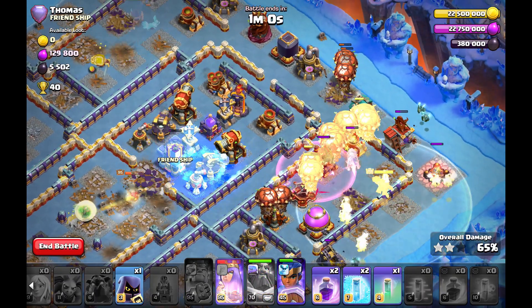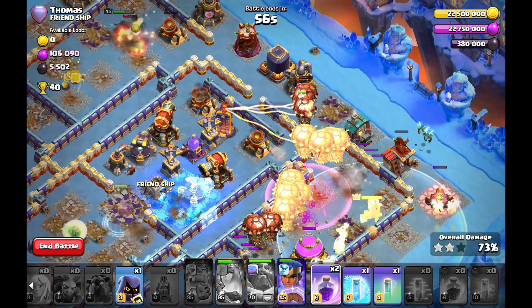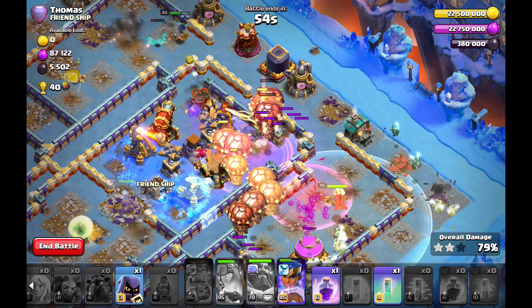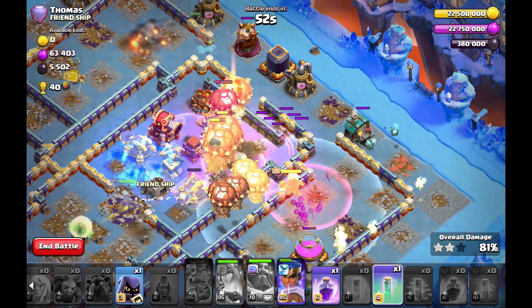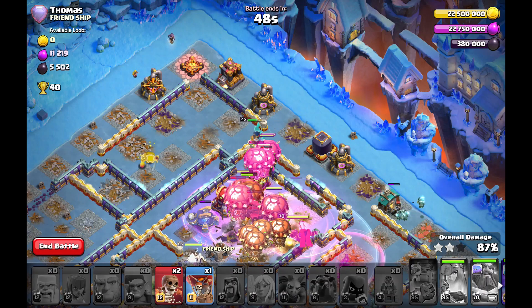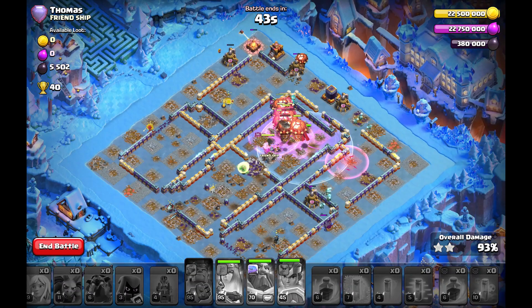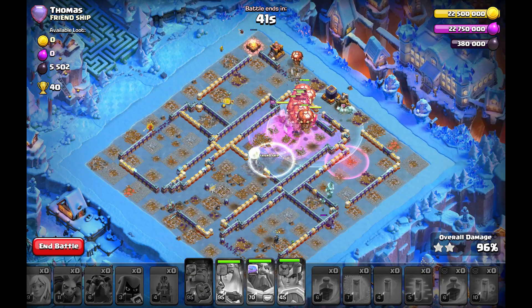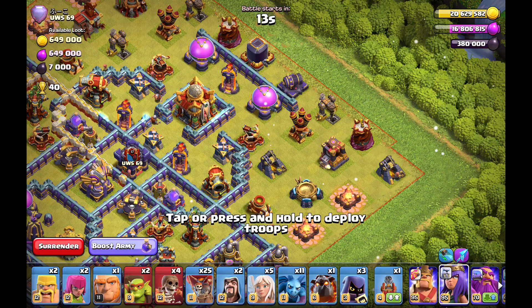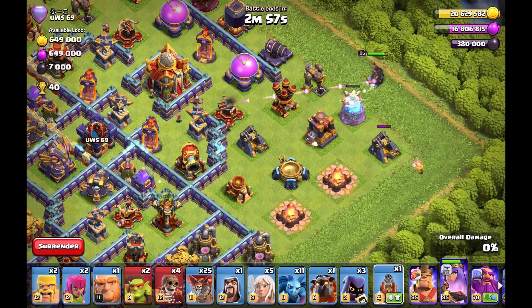Pop the hounds in the vulnerability, delay the vulnerability a little bit, and now I can use my spells in the core so the scattershot, multi-inferno, and all that stuff is crushed. The tornado doesn't make any difference here because this base is completely finished with this queen charge. The queen charge got the whole base, the whole heart of the base in the core.